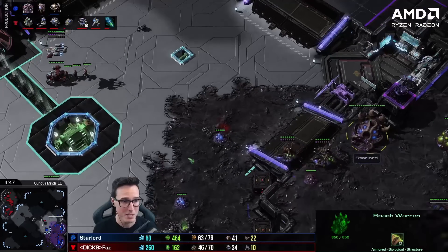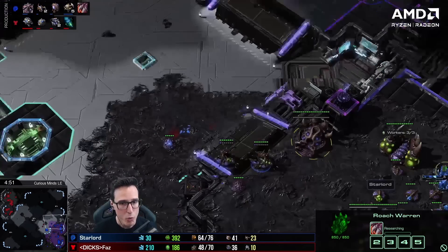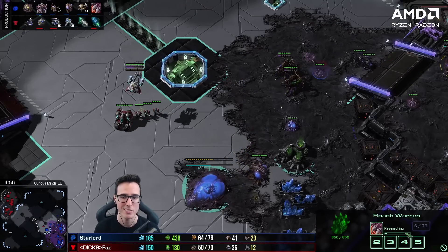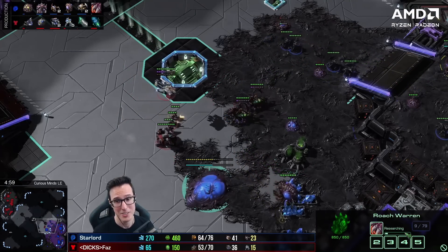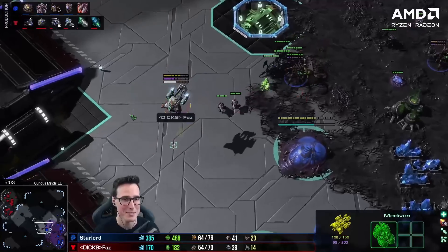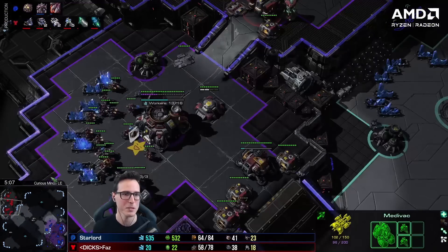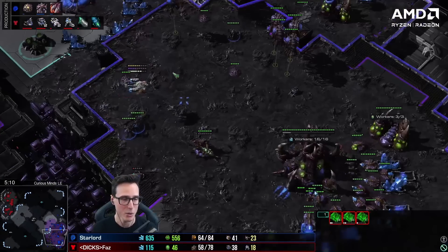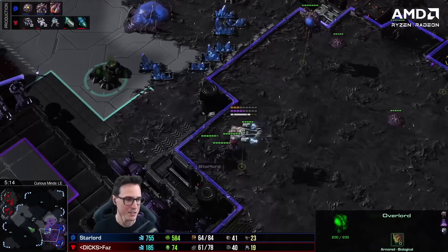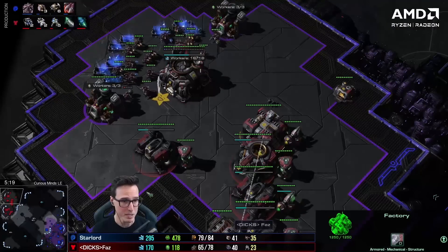Roach speed is like a minute late on starting. I was pushing at 5:30 versus Ukko — in this case, roach speed isn't going to be finished until after six minutes. The queens will get some damage on the medivac, which is kind of cute. What I don't know is that he's going up into a two-base push — he's got three barracks, a factory, a starport and is building up for a big push. He'll take a very late third behind that. And here I am just trying to macro up — don't throw your queen away.